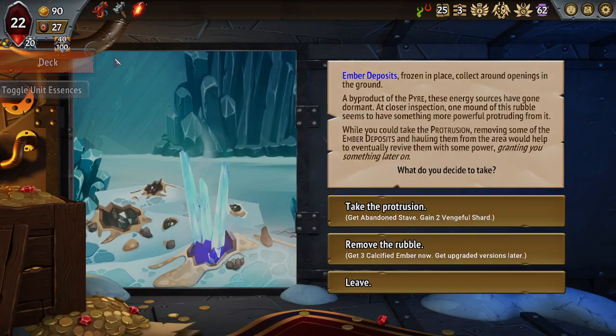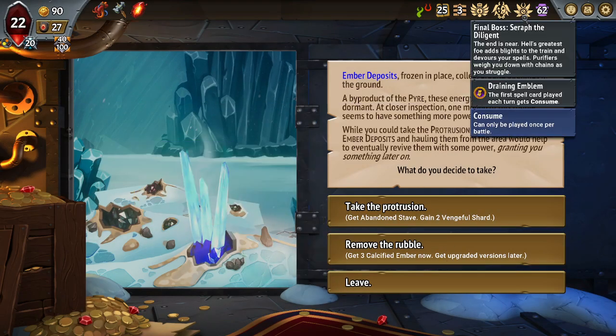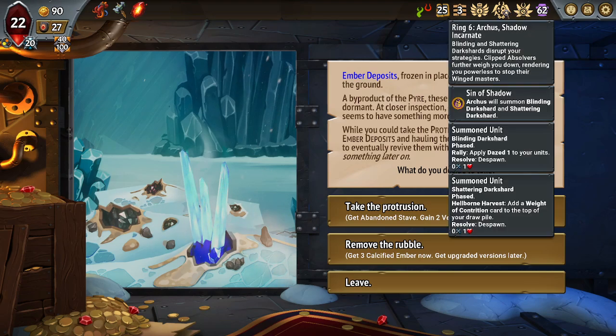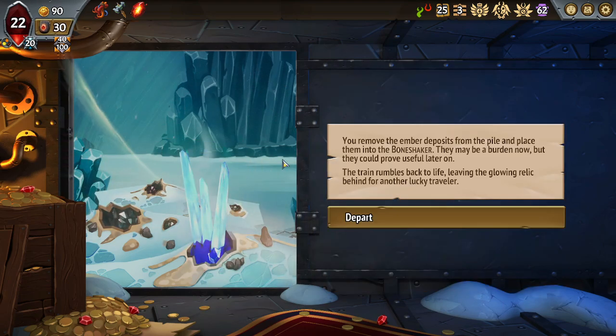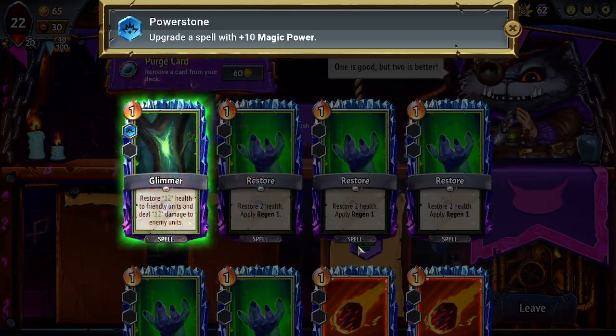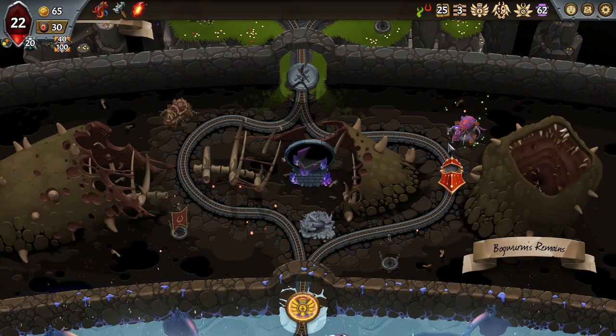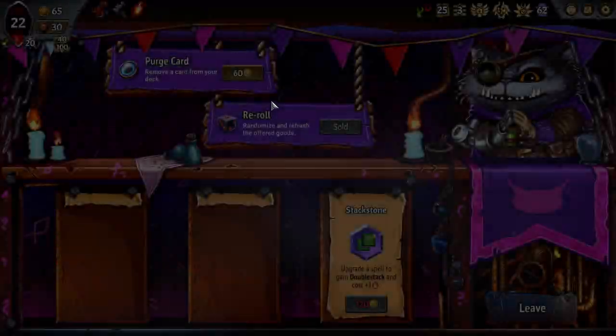I guess we take this — it's arguably not that good, but this could actually be okay. Diligent — I think I take this in this case. We're pretty strong right now. It's a little bit high on shards, but I don't think it's gonna be that bad. Let's get some good heals. We don't spend money so we should make a removal.